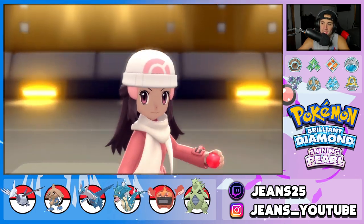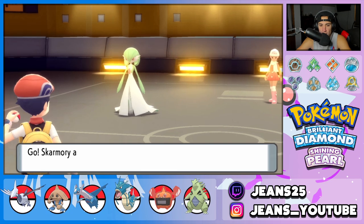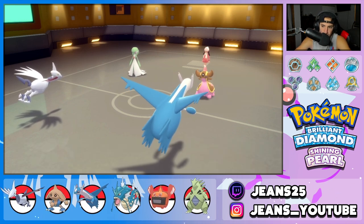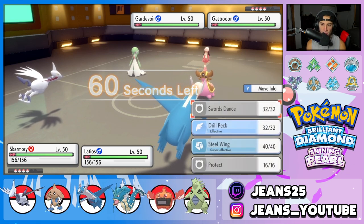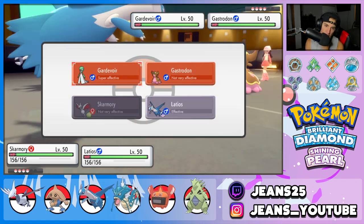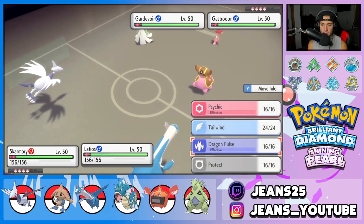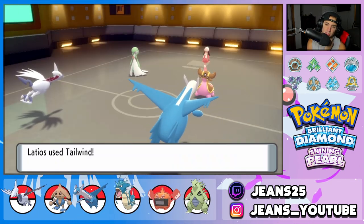This team is looking pretty good. We get Gastrodon and Gardevoir, and we have Skarmory and Latios. I could easily set up Tailwind here, or predict a swap from Gardevoir. The Gardevoir has Levitate. I could predict the swap and go for a Swords Dance — but I'm just going to set up Tailwind. I feel like Tailwind is the right play here.